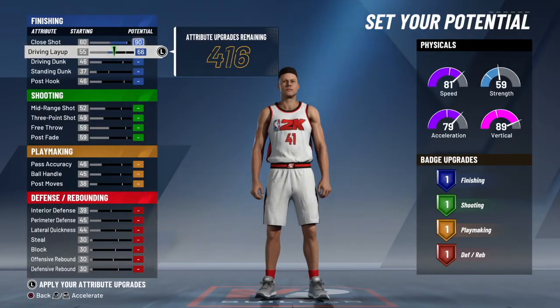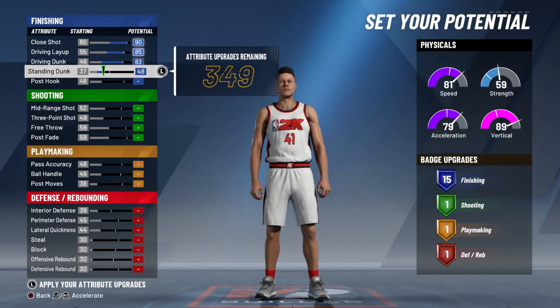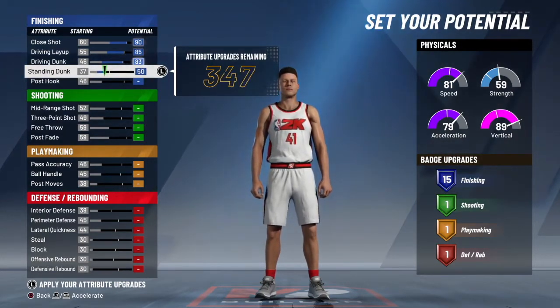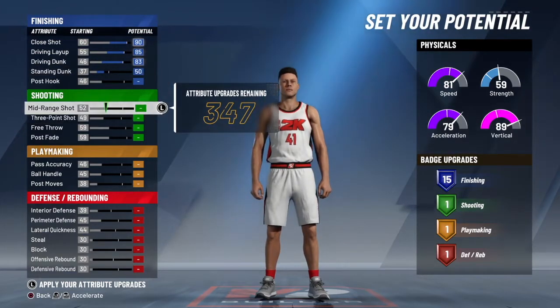So you max that out, max that out, max that out. Get 50 standing dunk so you can get more dunk animations.